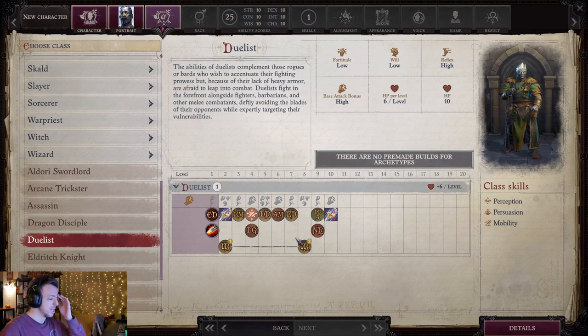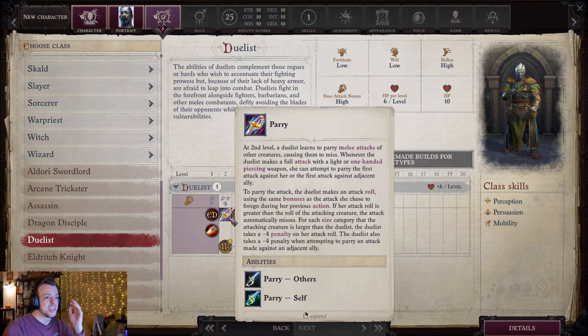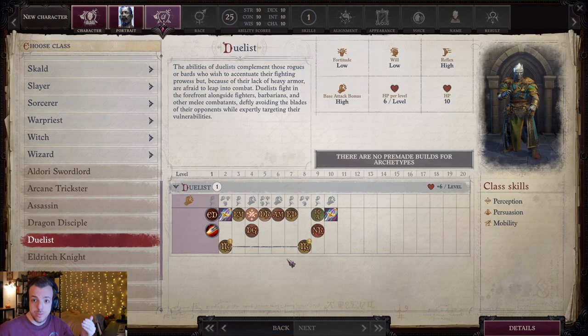So you're very opportunistic as a Duelist — very cool, very combative class. The tricky part is that Parry is going to be a lot more difficult against larger enemies, so make sure you're fighting appropriate enemies or that you can handle the bigger ones.